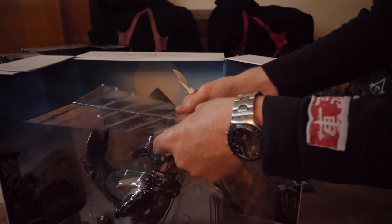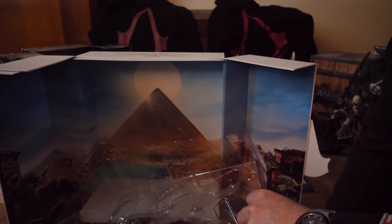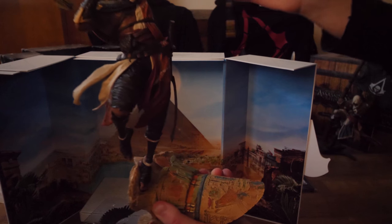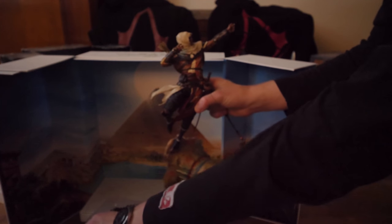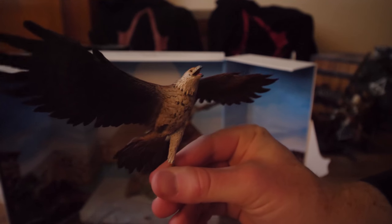Let's open this. So this is Bayek and Senu, his eagle. Really cool — it's actually better than the Assassin's Creed 4 figurine. It's really steady with amazing details. You have the bow and Senu the eagle, and you have to place his leg right here.